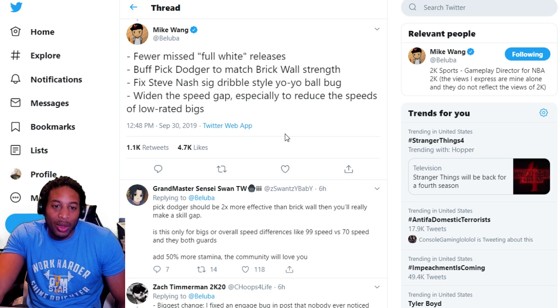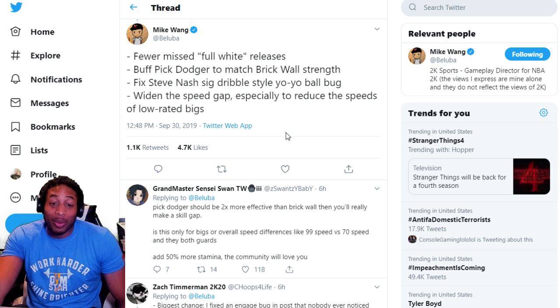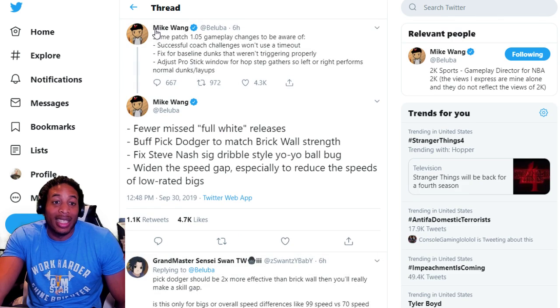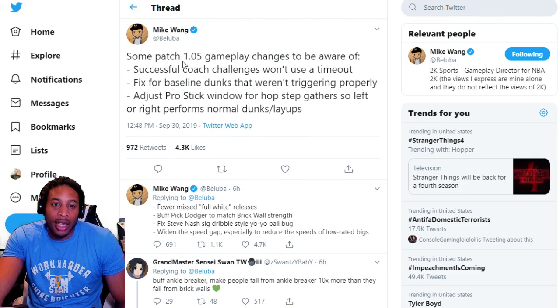Let me see what the chat says — pick dodger should be two times more effective than brick wall. Then you'll really make a skill gap. I agree, pick dodger should be more effective than brick wall. Is this only for bigs? Anyway, we're good on that. Let's go back to some other things that Mike Wong said.